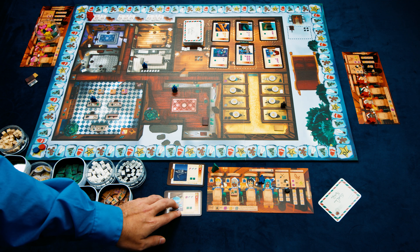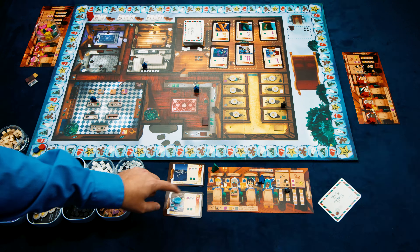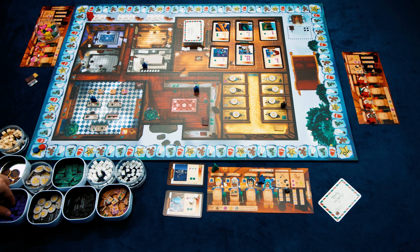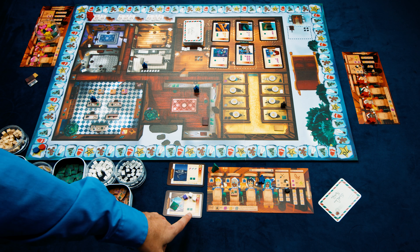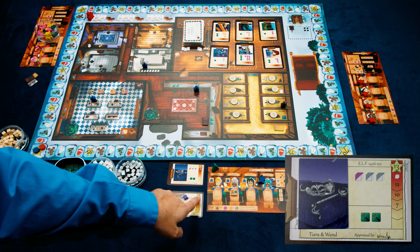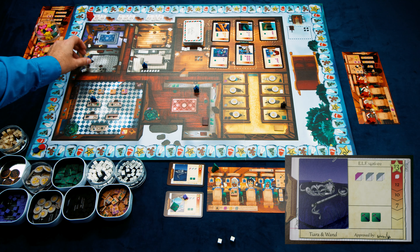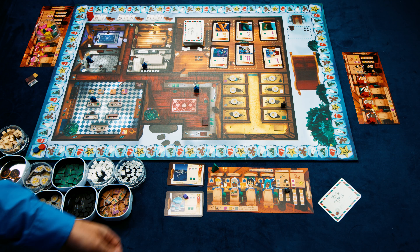If the toy isn't completed, you place the partial assembly token on the card and hold it. Regarding plastic substitution: if you've used plastic on a toy and later want to replace it with the proper material — say, swapping plastic for metal to go from 9 points up to 13 — you can, but you lose any assembly tokens already placed because the toy must be taken apart to swap the components.